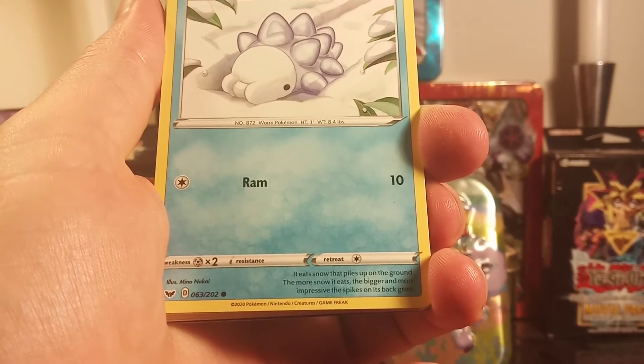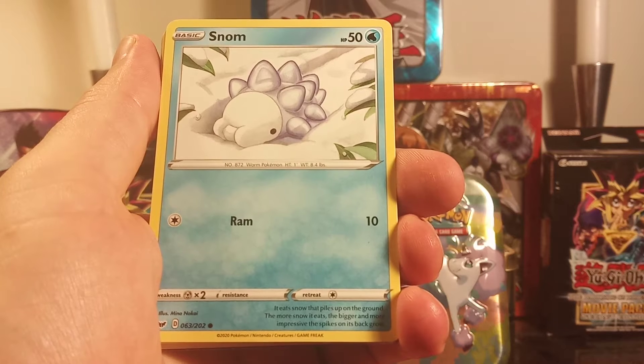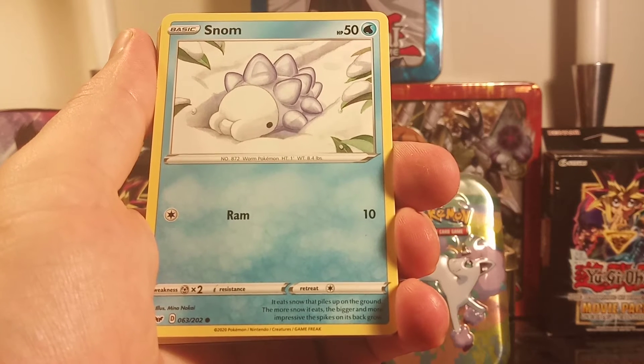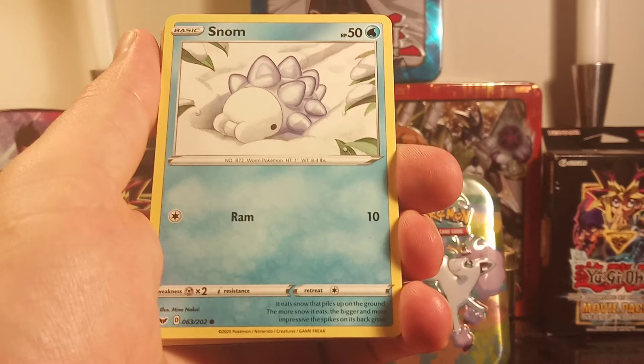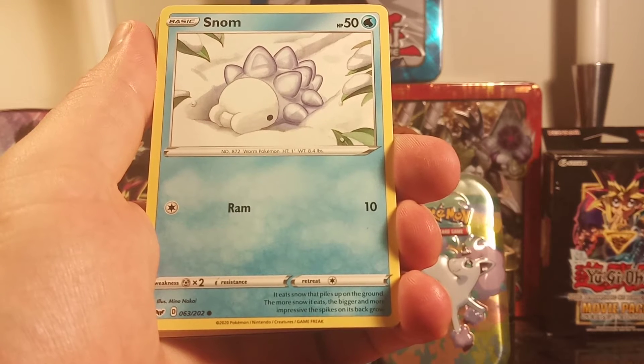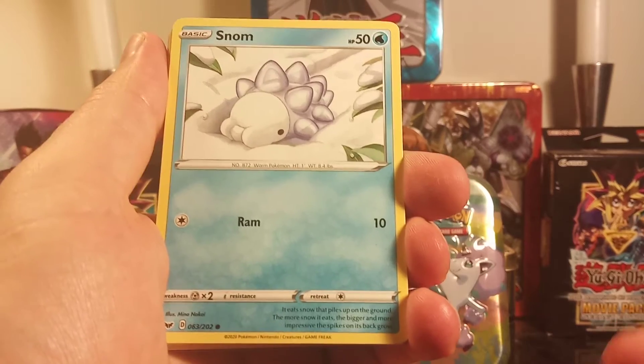Ooh, Snom! This is so cute. HP 50, Ram 10. It eats snow that piles up on the ground. The more snow it eats, the bigger and more impressive the spikes on its back grow. Oh man, that's really cool. I like this one — this one's awesome.